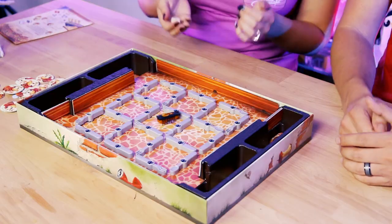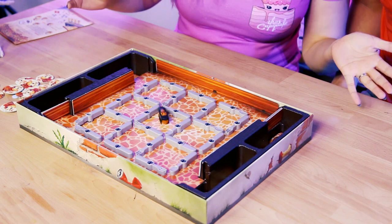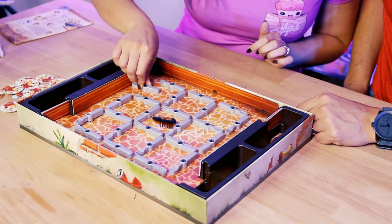Youngest player goes first. I start off by turning on the bug. It's going, guys! And then I get to roll the dice to see what I roll. I got a spoon, so I get to open up the spoon. And this is your trap right over there, right? So I want to open this one. You can only turn them like this - up or sideways.